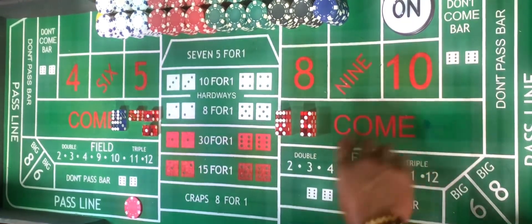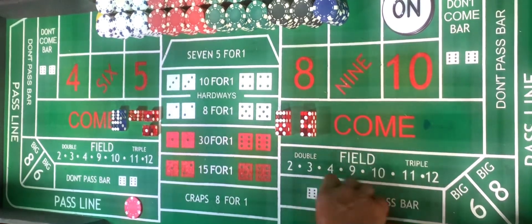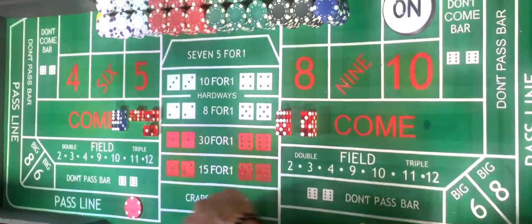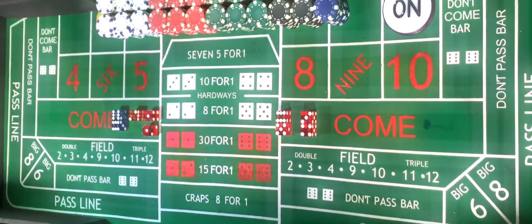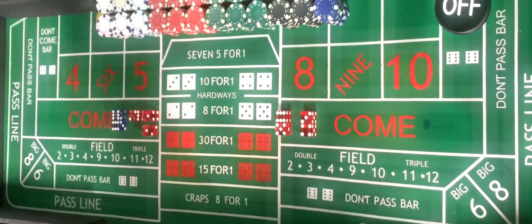If the point is 10 and you're betting with the shooter, and the shooter shoots a 7 before they shoot their 10, then you will lose your pass line bet. The puck will go off and a new come out is now established.